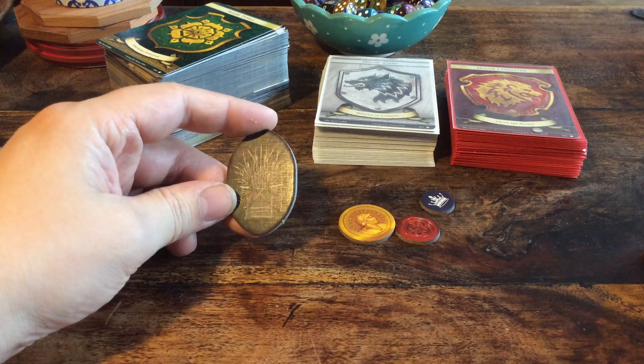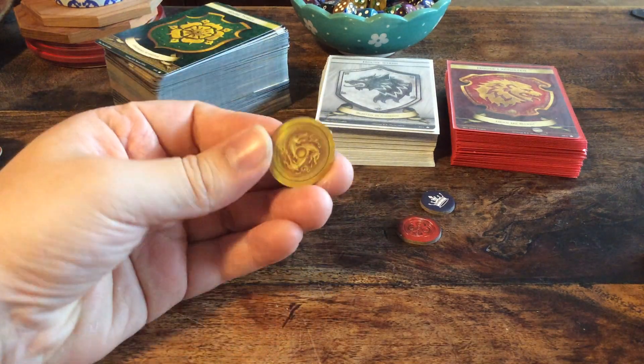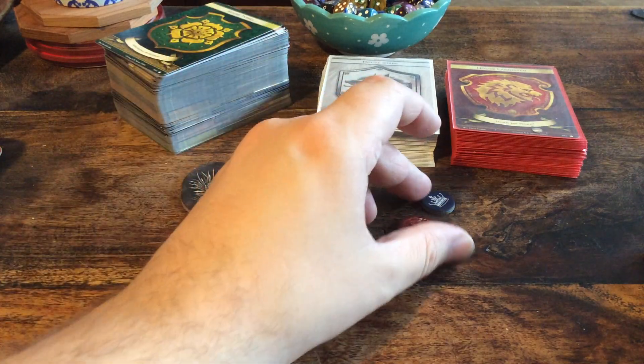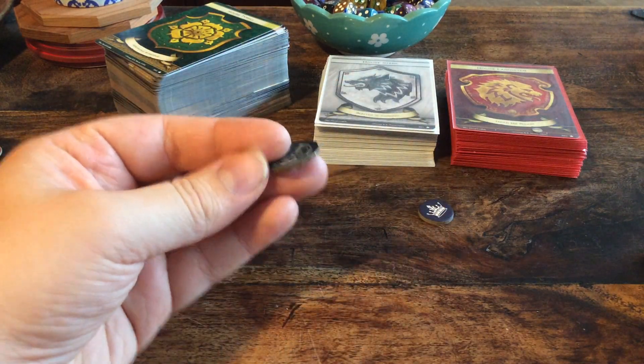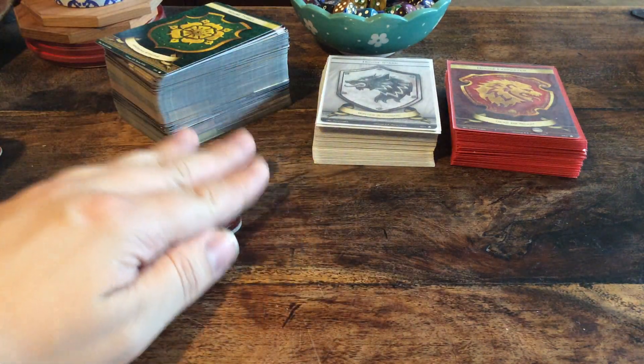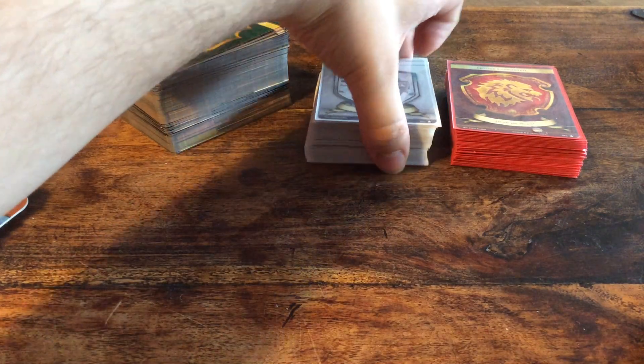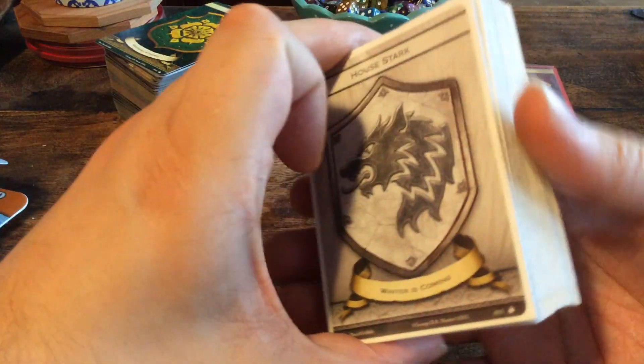First of all, let's take a look at the tokens. We have a first player token which is the Iron Throne, gold tokens, double-sided influence tokens, double-sided power tokens — those are the tokens. You get a bunch of each except for the first player token of course. Then there are two starter decks.